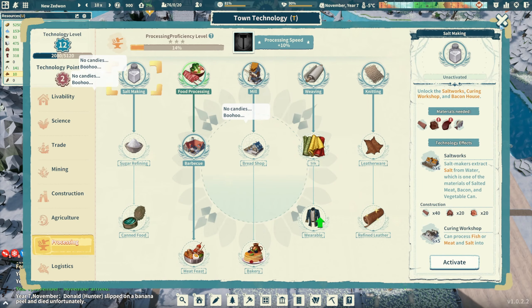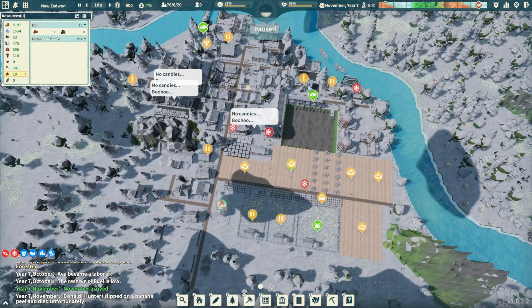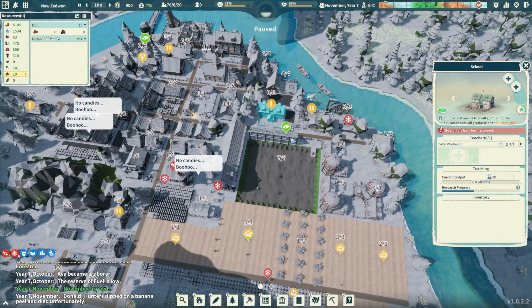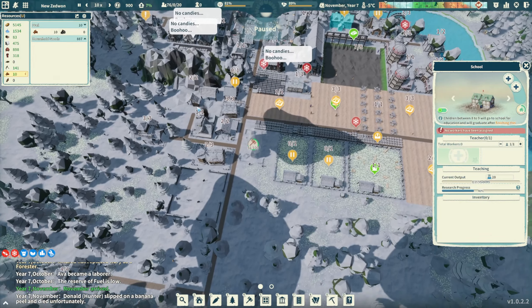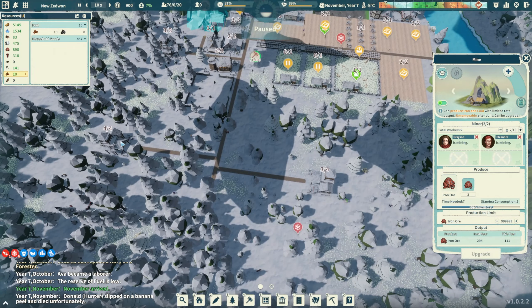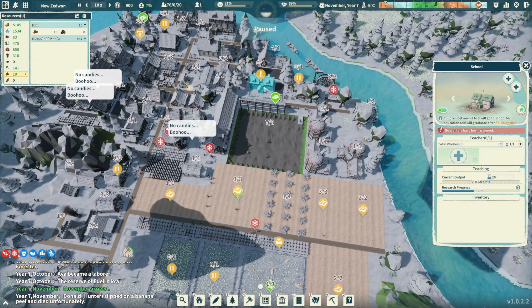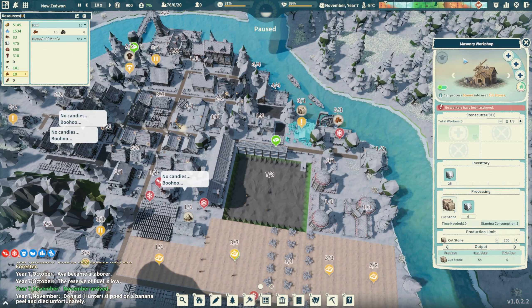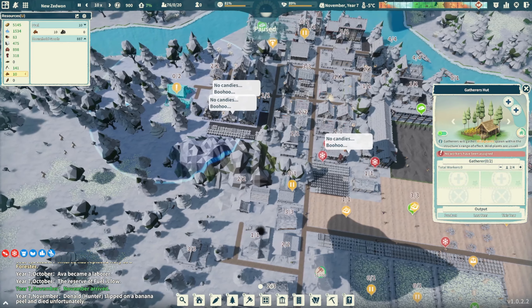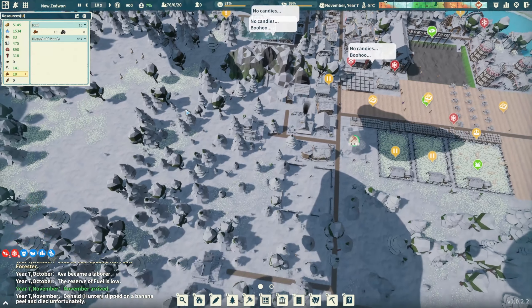We need a teacher assigned to the school. Who wants to be a teacher? This woodworker becomes a teacher! We also need to turn this stone-cutting building back on because we'll need cut stone eventually - but I only want about 50 for now. We have nobody gathering either but I feel like the gatherer is kind of old news now.